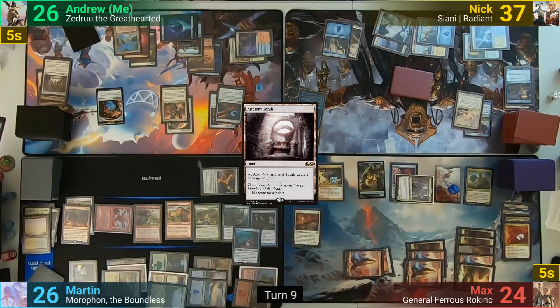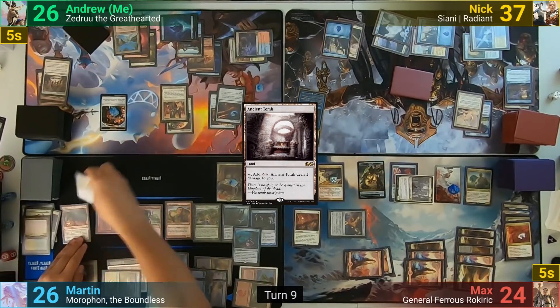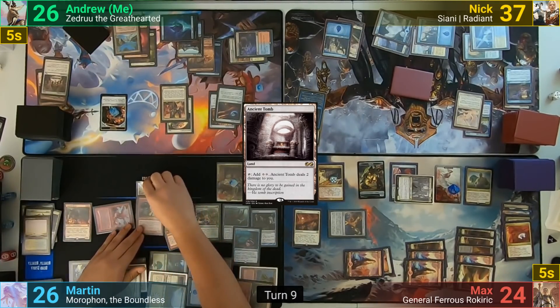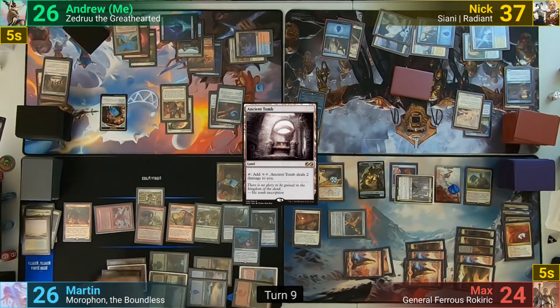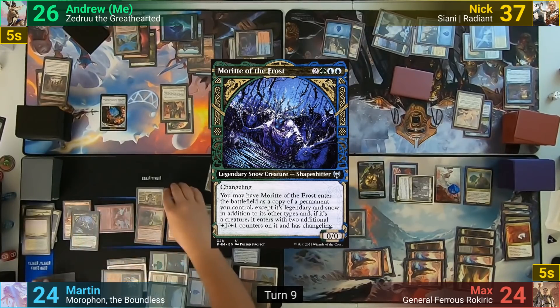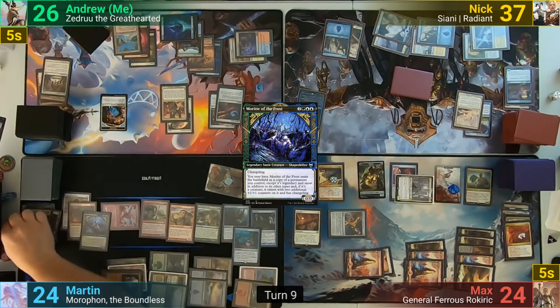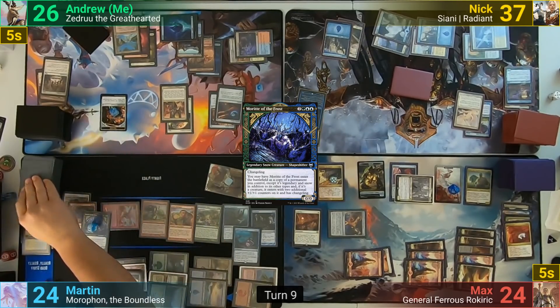Out of combat, Martin moves the Greaves to the Calamity Bearer, plays an Ancient Tomb, and cracks the Flooded Strand, losing 1 to find a Plains. Before passing, Martin activates the Purse, rolling a 4 on the d4 to make 4 treasures, then moves the Greaves to the Thundercloud Shaman. He uses the treasures and takes 2 from the Ancient Tomb to cast Moretti of the Frost, copying the Calamity Bearer, and draws a card from the Discovery as a Giant enters. He moves the Greaves to Moretti and passes.